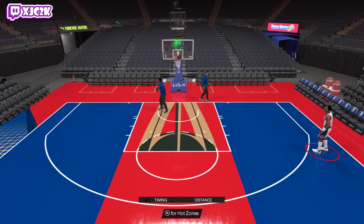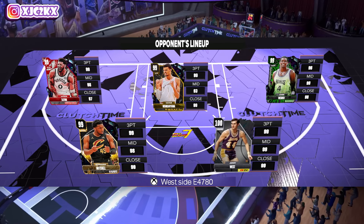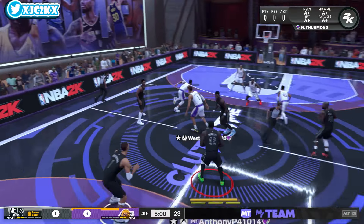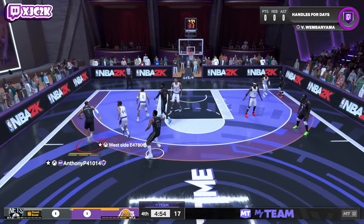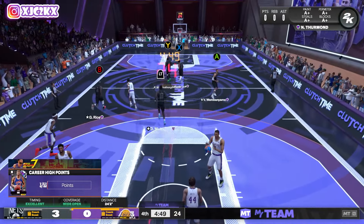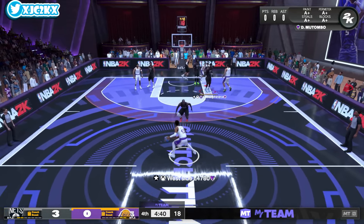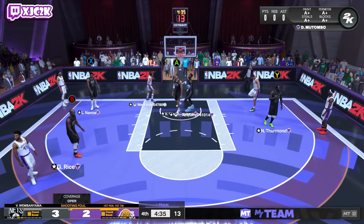Very solid looking card — excited to try it out. Our opponent has Dark Matter Wemby and a team that's really not all that good. We have basically four reward cards and point guard Wemby, which is pretty funny. Larry Nance at small forward catches and shoots wide open first possession — green light, easy bucket. His release is so smooth and good, I think this card is a little bit better than that Lamar Odom that came out yesterday.